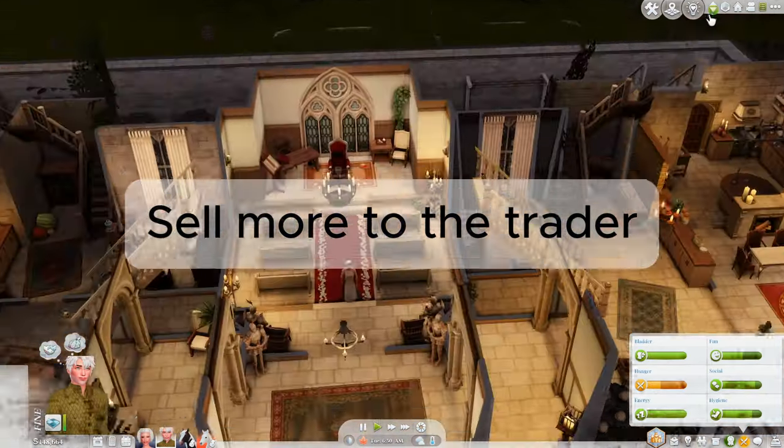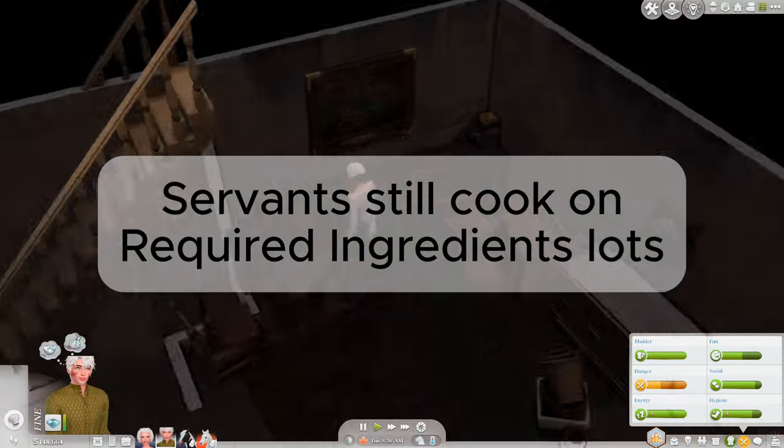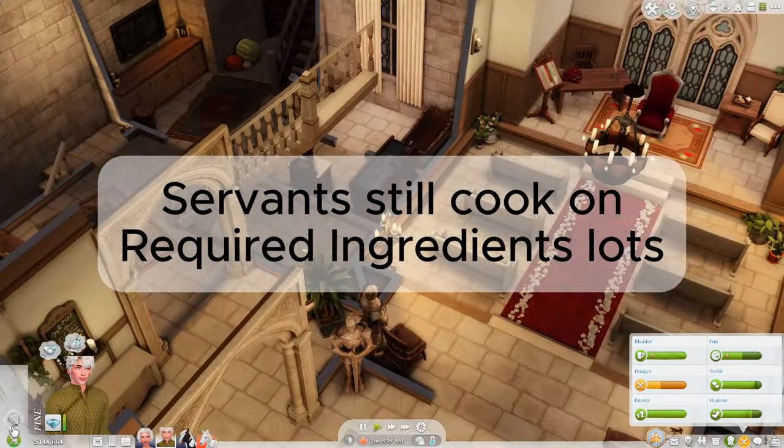You can now sell a wider array of things to the trader. Servants will still cook meals when ordered to, even when the required ingredients lot trait is active.